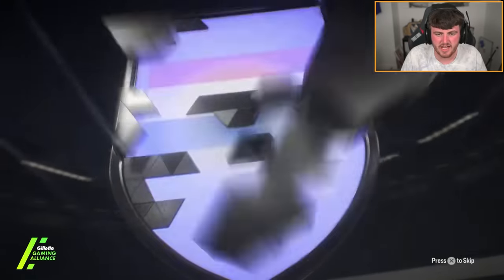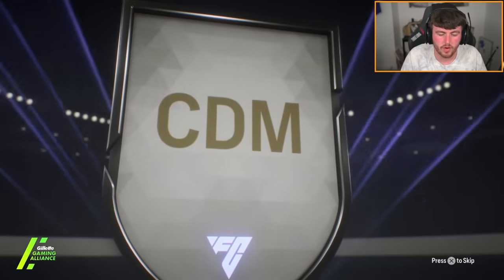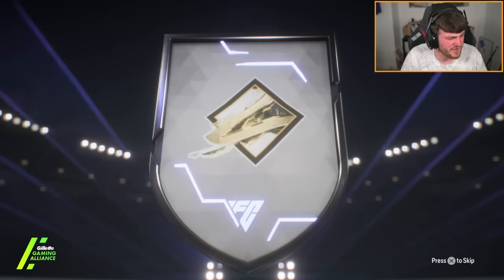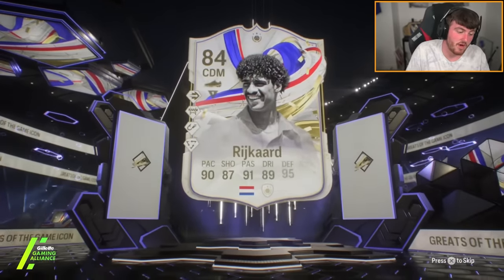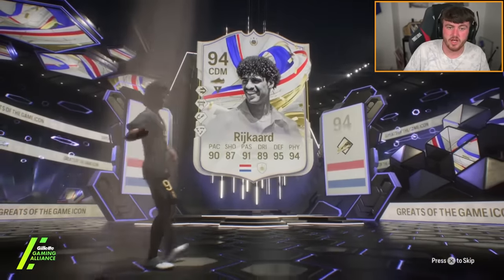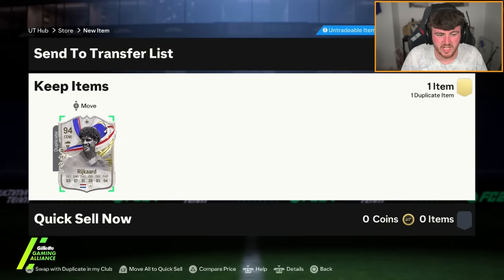Waz has got an Icon pack now — another Greats of the Game. Ooh, wait... is there even... there is, isn't there? We got Hullet... I mean, it's obviously not Hullet, it's Rykard unfortunately. Not a terrible card in-game but worth about 14p.